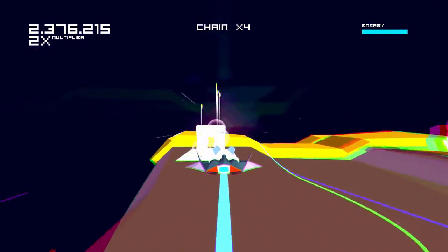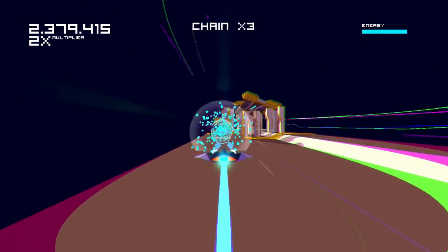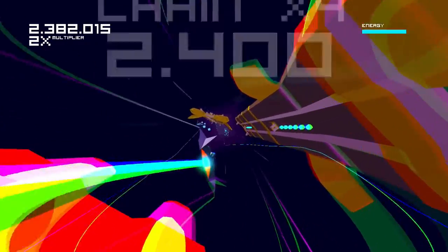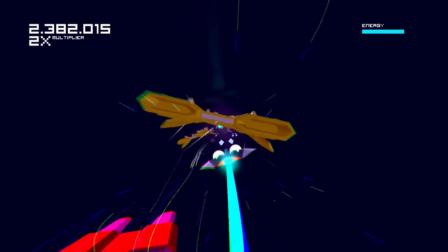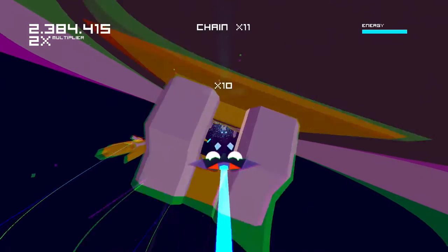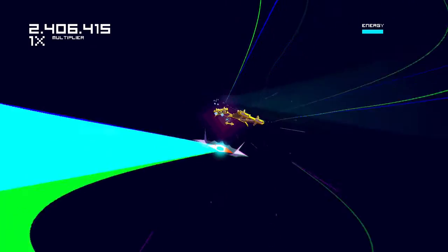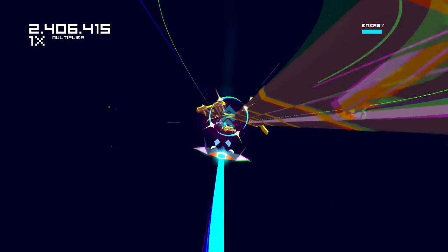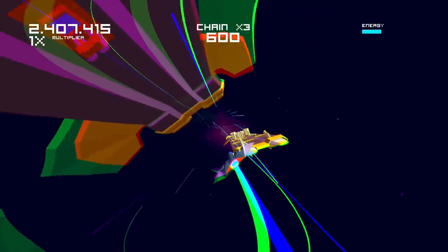Destroying enemies — easier said than done. A lot of enemies take a ton of hits and it's just not really worth trying to take them down. Like those missile things — very hard to take them down in a single firing run, and it's really not worth it to try twice. Also a cool thing: you can go straight through them, which is nice. I was trying to destroy it — not a good idea, honestly.